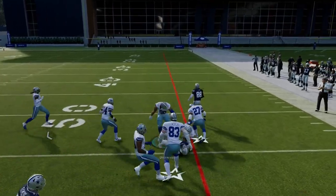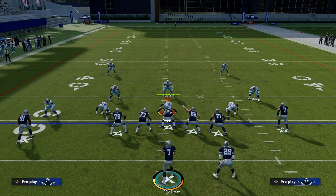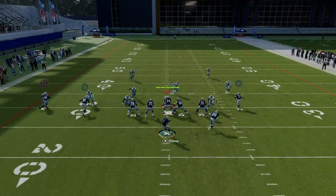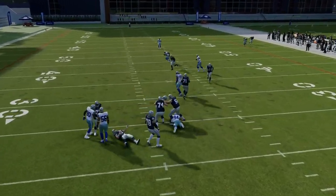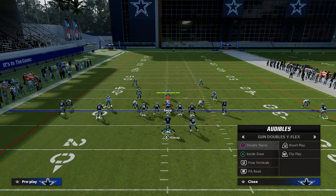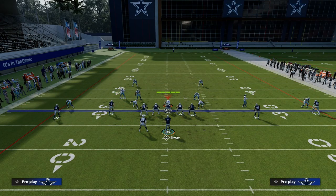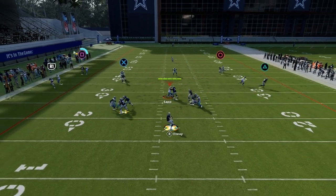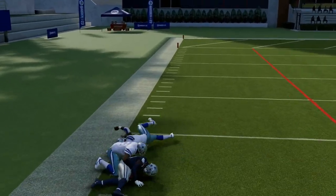You do have that outside receiver running a runoff route or a fade. You can hit that - that's kind of a peek. You're just going to look and say, okay, can I throw this over the top? Right here I say I've got maybe a step, so I'm going to try to throw that. If I don't have a step, I'm not going to throw it. One ability I want to recommend is short out elite for this, because if you get press man and they don't have any safety help over the top and you have the short out elite ability, pretty much every single time they're going to burn man coverage over the top, as you can see right here.